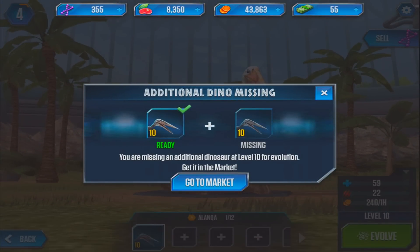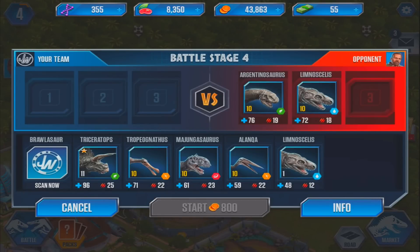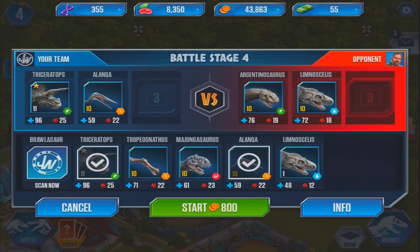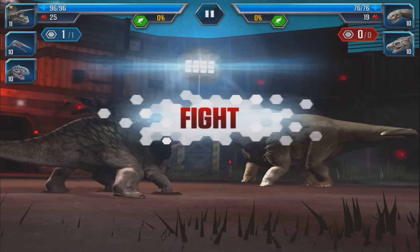We now have Alan at level 10 — that's a good few dinosaurs at level 10. So here's what we're going to do: we're going to have a little battle. We're at battle stage four, and this could be pretty difficult. They've got an Argentinosaurus — he's pretty cool — and a level 10 as well. I'm going to take my Triceratops, Alan, and Majin. Can't remember what I called him last time but he's got a big long name. Let's start — we've got quite a lot of coins.